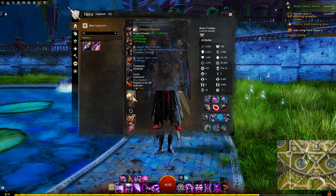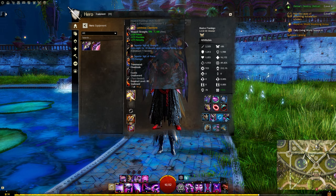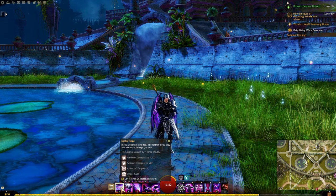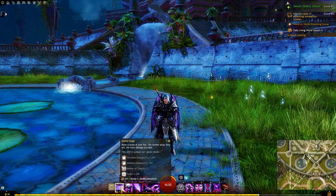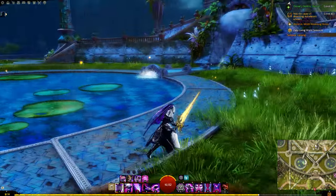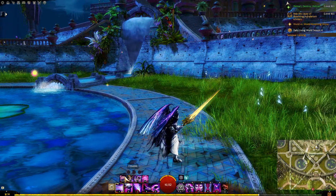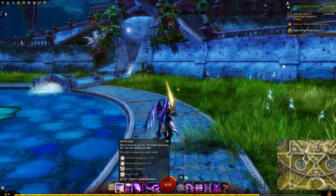First up we've got the greatsword, the two-handed sword. This is a must in my opinion for pretty much any Mesmer build — it's probably my favorite weapon in the game. The greatsword on the Mesmer is actually a ranged weapon, quite long range as well, so don't think it's melee. Your number one skill is Spatial Surge: shoot a beam at your foe, and the further away you are the more damage you deal. It has a range of 1200 and can hit up to three enemies.